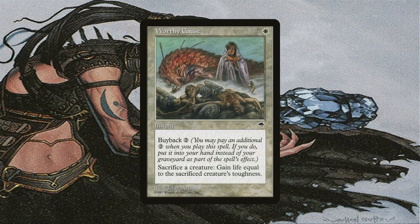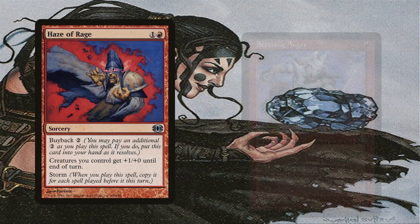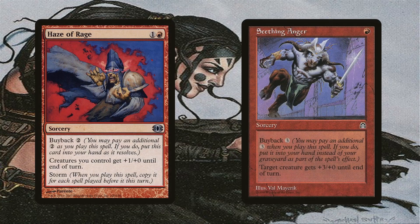Worthy Cost is relatively cheap, even taking the buyback cost into consideration. It requires sacrificing a creature as part of its cost, which means we always need something to sacrifice to gain life, but it also means we're able to send something to the graveyard to be recurred. Since the sacrifice is part of its cost, we'd be able to recur the very same creature sacrificed with Exist's Magecraft ability. Recruit the Worthy is another good and cheap buyback spell. Haze of Rage and Seething Anger are combat tricks for Exist that can be bought back. Haze of Rage is the best one since it also has Storm, so it'll trigger Magecraft a ton of times.